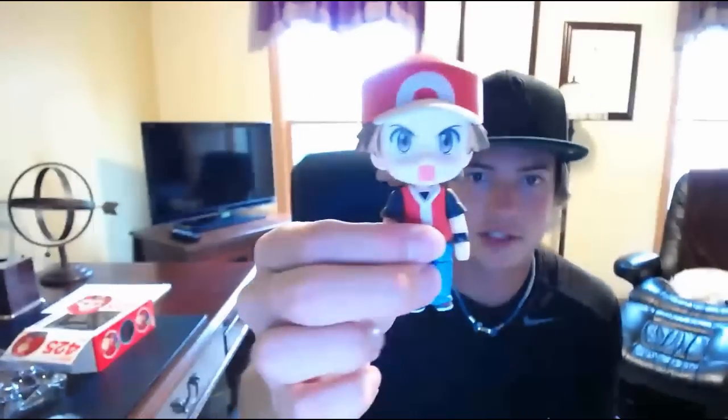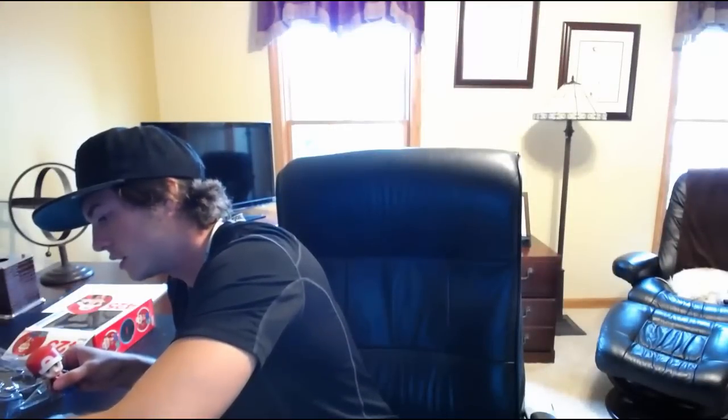Now we've got him shouting, so let's put some hair back on his head. Now we've got shouting Red — that part's done. Let's move on to changing up his arms. You can actually just take off his hand — you can see his tiny little hand. Let's change that to a pointer pose, like he's doing a command to one of his Pokemon.